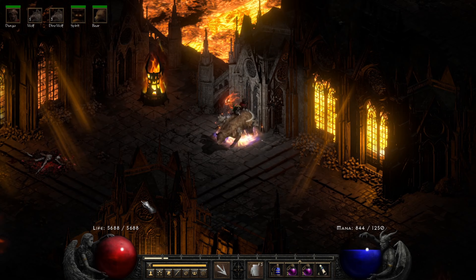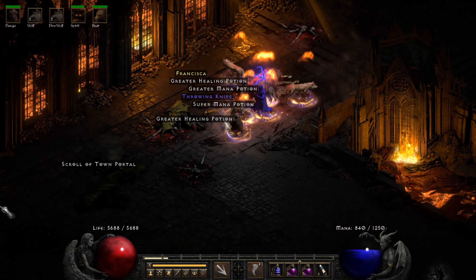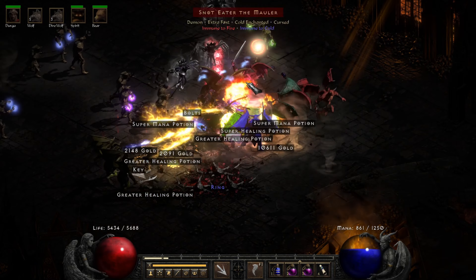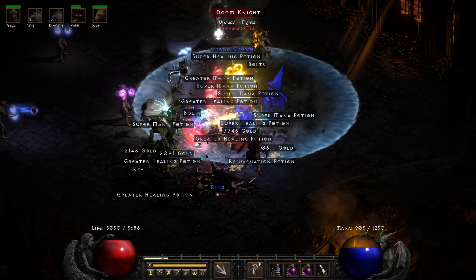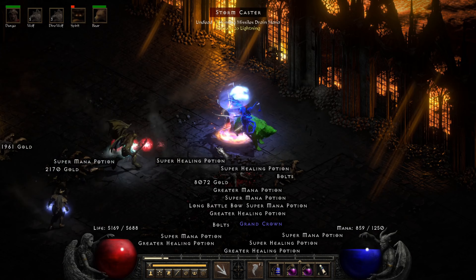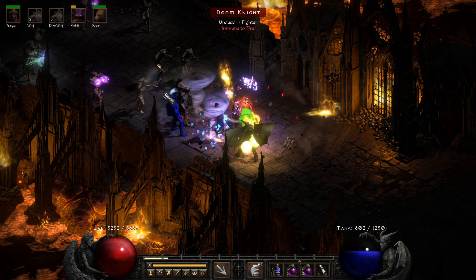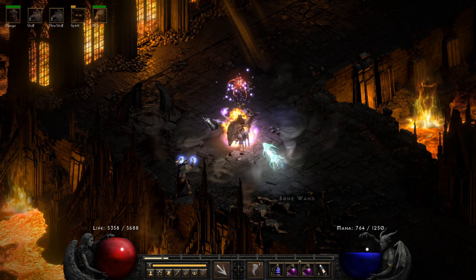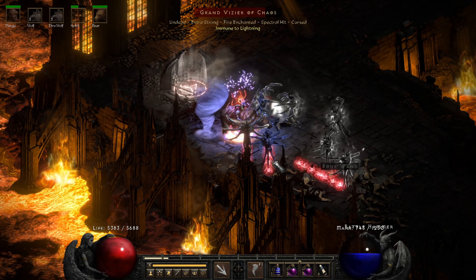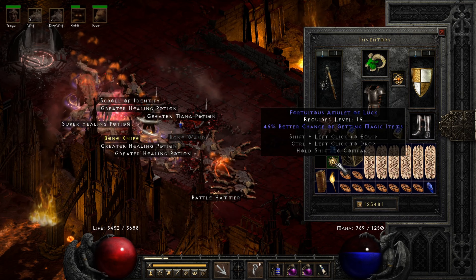I'll demonstrate here on the second seal with the Lord de Seis pack, which is a pack you should never really telestomp — it can be very dangerous. Even though they're easier overall than the first pack, specifically telestomping a group with nasty affixes is a good way to end up dead or at least panic face-rolling your hotkeys for full rejuve use. But as you can see, it's literally no big deal. With this build you can just telestomp everything in Chaos Sanctuary, making play very easy and quick.